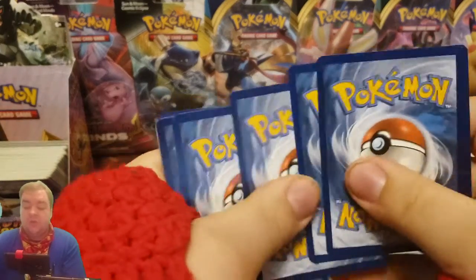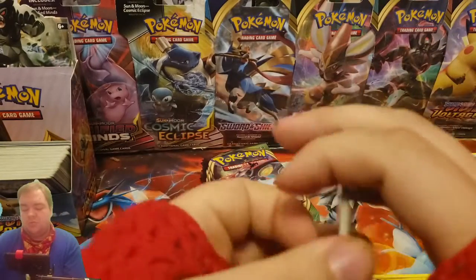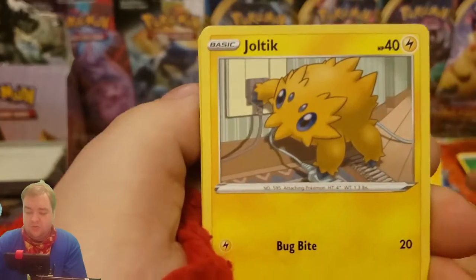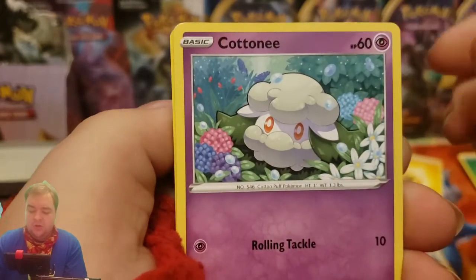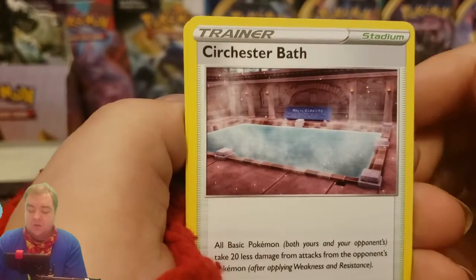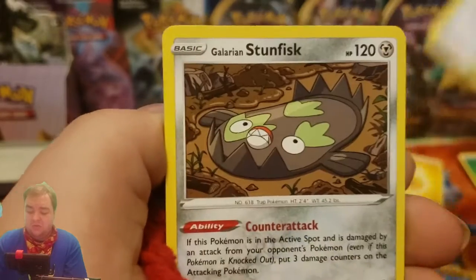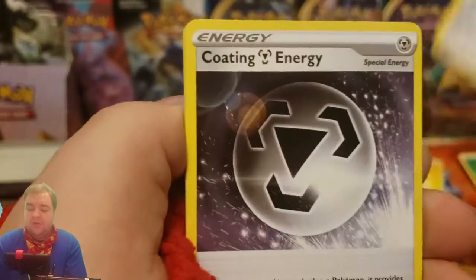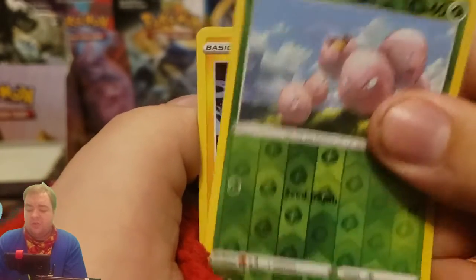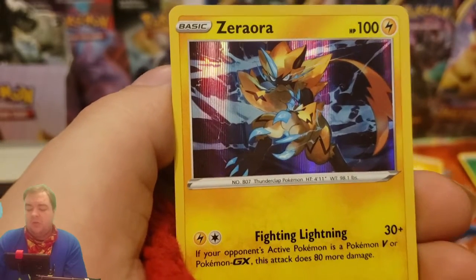One, two, three energy, one, two. We have a Charmander, Chato, Jolteon, Khatnu, Mudbray, Sir Chester's Bath, Marine Synthesis, Coaching Energy, Reverse, Execute, and Zero Aura Hollow.